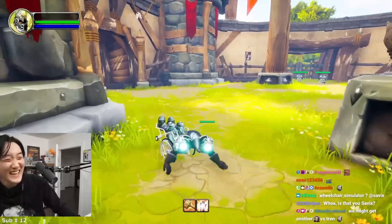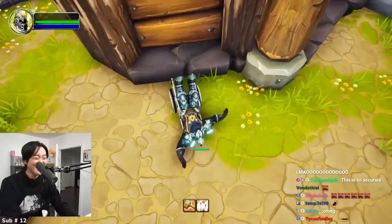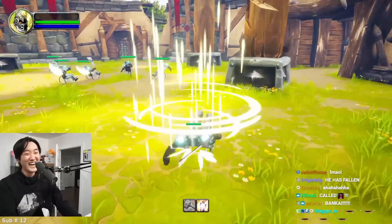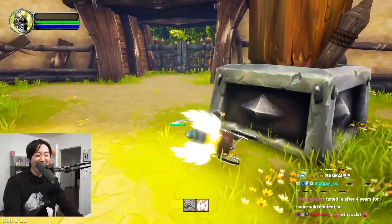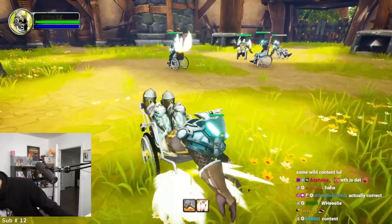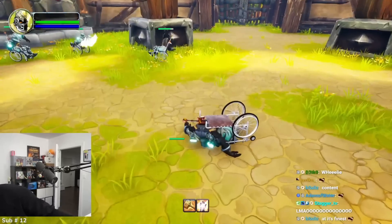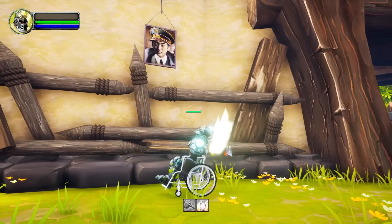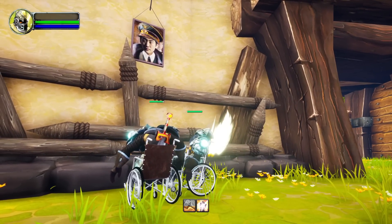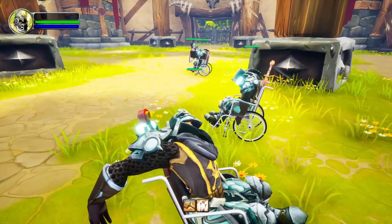Players were immediately confused about teams and controls. Someone spotted the Savix painting in the arena — 'It's Savix!' Everyone was discovering that going backwards makes you go faster, which became a key gameplay discovery. 'Yeah, if you go backwards you go faster' — you can go super fast. The chaotic wheelchair PvP was fully underway, with players trying to figure out how to swing their weapons while ragdolling around Nagrand Arena.